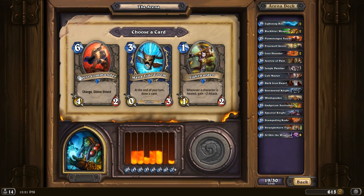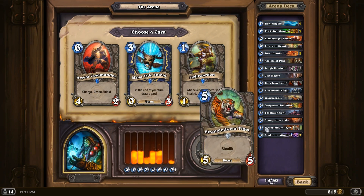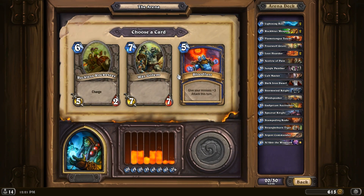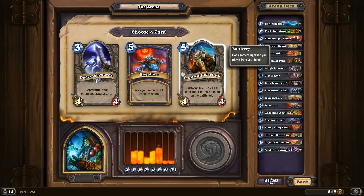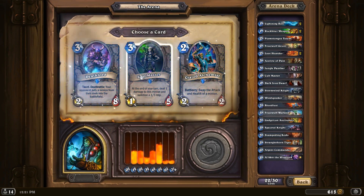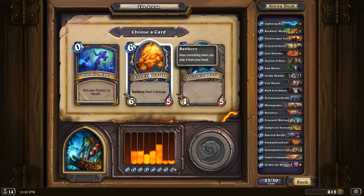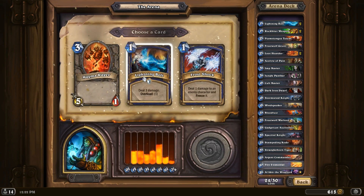Argent Commander and Mana Tide — I like both. We don't have any six-drops though, so let's pick Argent Commander. Having one Bloodlust in the deck? Yeah, let's go with that. I don't really want two Bloodlusts, so I think I'm gonna pick the Warlord here. We need three-drops, so let's go with an Imp Master, especially because of the Flametongue. So there's our first Fire Elemental — pretty fine for the draft, so it'll probably be our only one, but we can hope for a second.